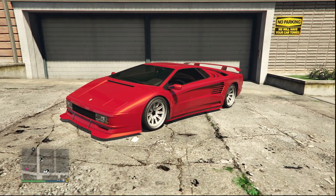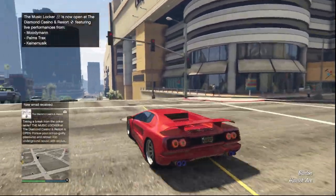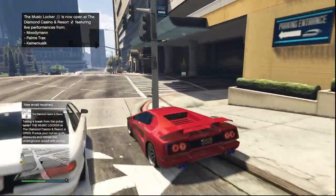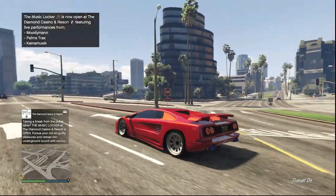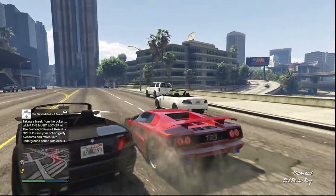Today we're going over some more paint jobs in GTA Online. We're going to be going over four different paint jobs: a paint job for tuner cars, for sports cars, for muscle cars, and then a paint job that you can literally add to any vehicle in the entire game. I made a video like this a couple months ago, so if you want to check that out there'll be a card on the screen right now.